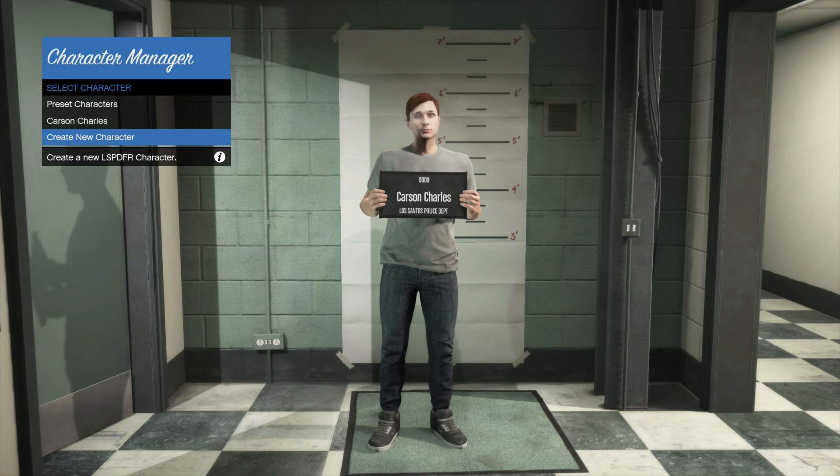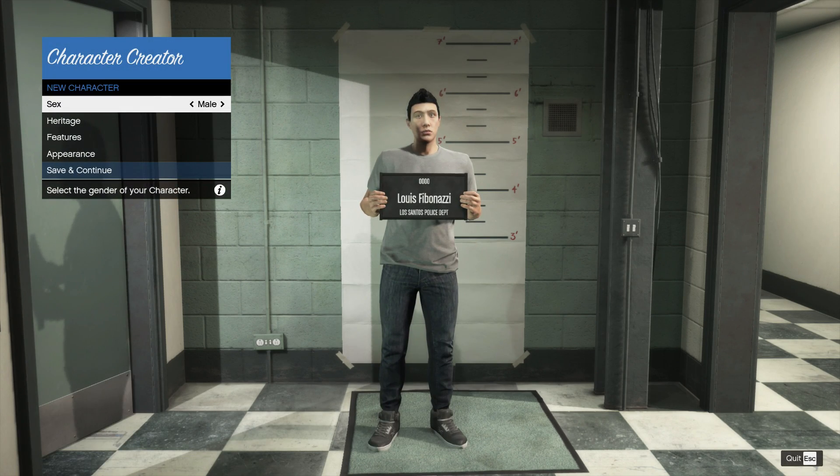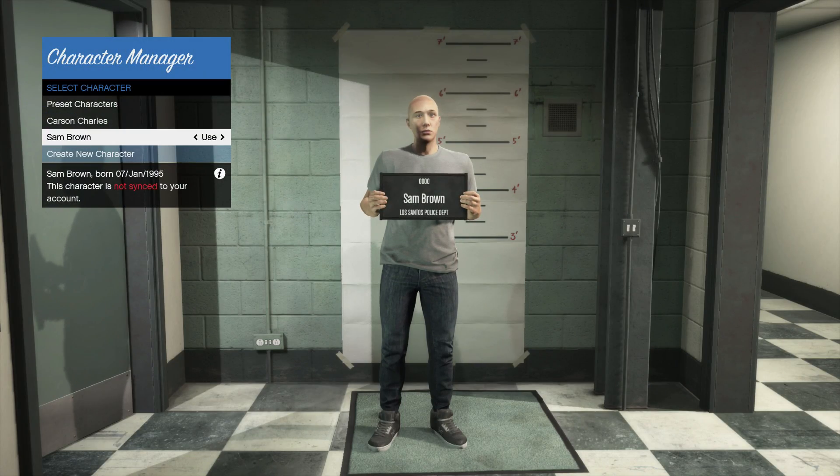We're going to create a new LSPDFR character. I want this guy to look pretty different than my main characters so we can distinguish the two different officers. The name for this new character is going to be Sam Brown — he's going to be our deputy in the Blaine County Sheriff's Office. We'll go ahead, choose him to use, and get him started.